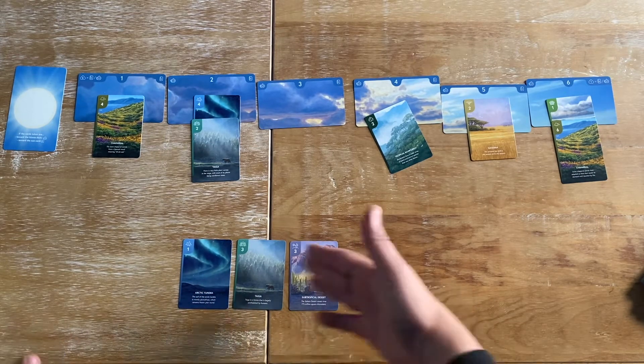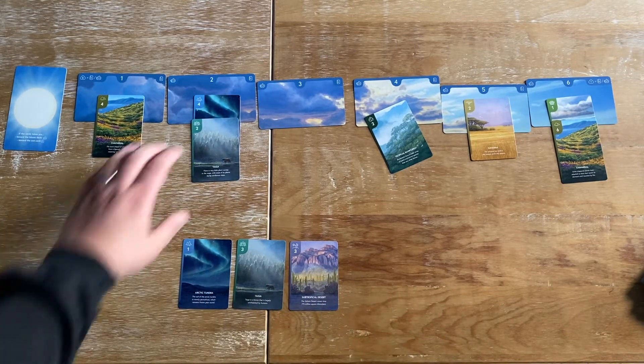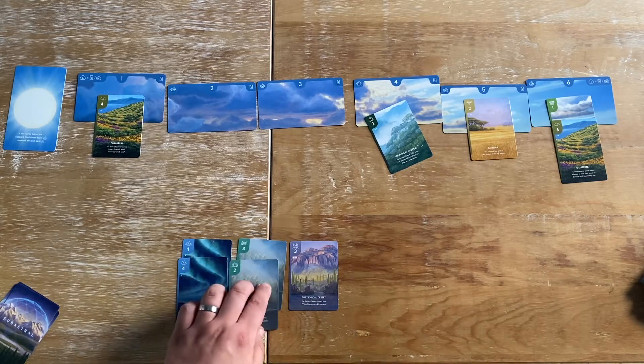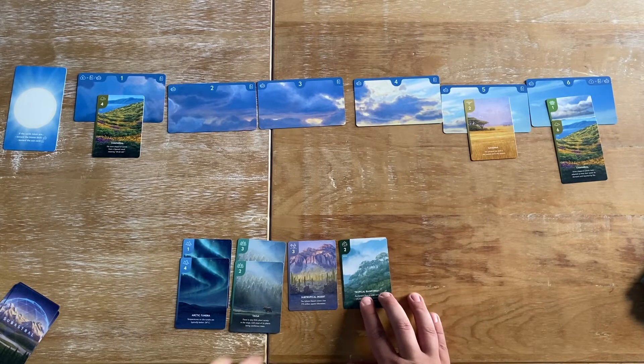Any time we collect more cards, we will move that way, laying them on here. So if next time I collected this, I would do that, for example. But if I didn't have one of these, so if I collected that one as well, that would just go there.